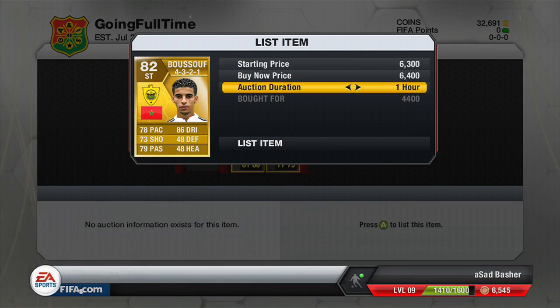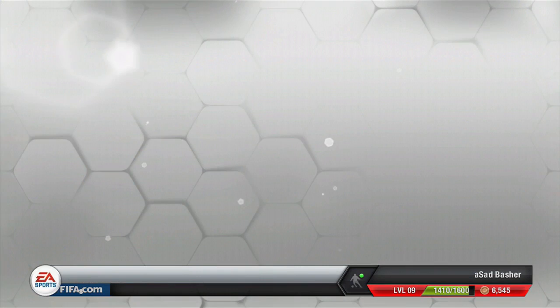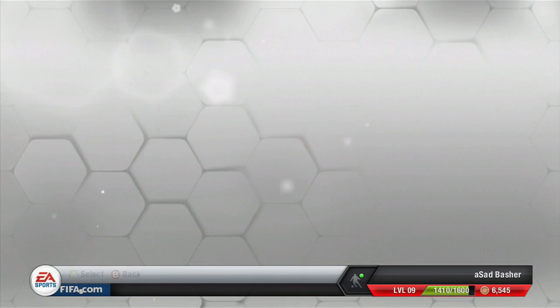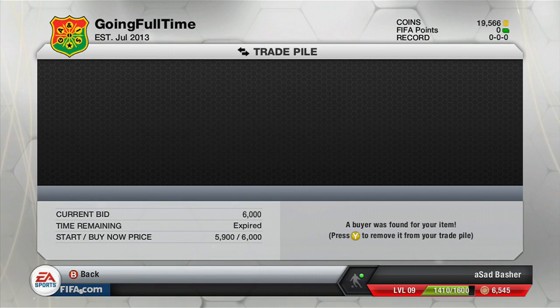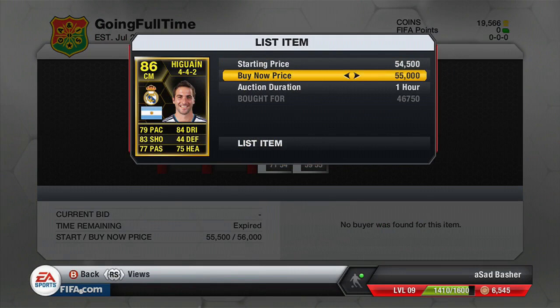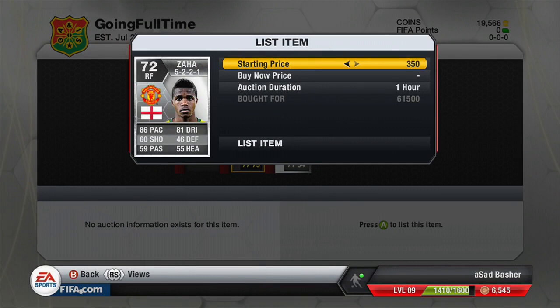Eventually Higuain sold but with like no profit at all. There was also a boost card bought for four point something thousand coins, sold for about 6k — not too bad. The different ranges of profit: some made more, some less. Coming back, we can see all sold with 19,000 coins in the top corner. The Sanchez sold for 57,000 coins — about 9k profit. The boost card was just your average 2k profit, and we have two new players plus we're still trying to relist Higuain at 55,000.